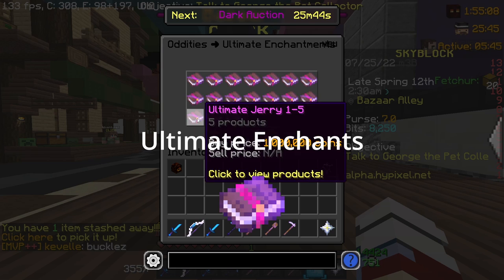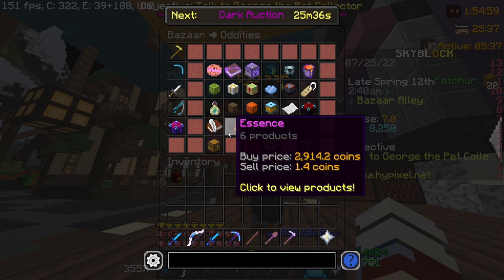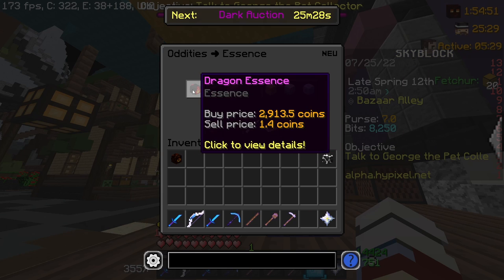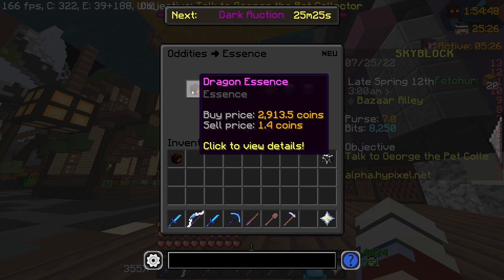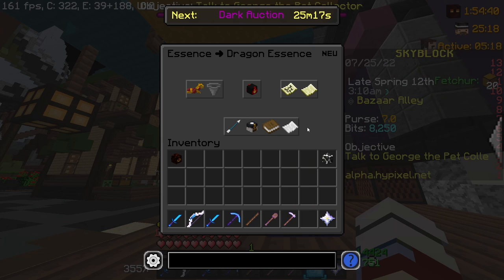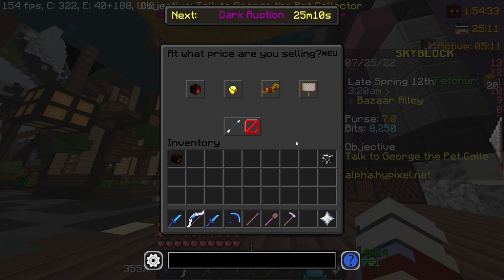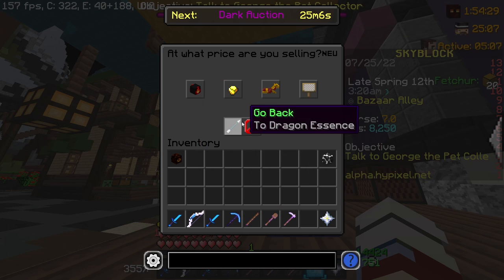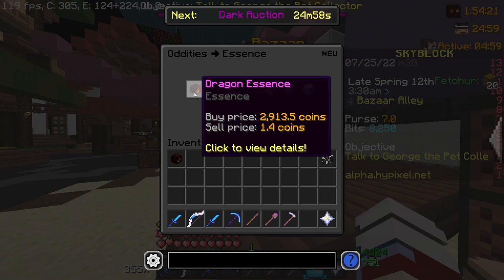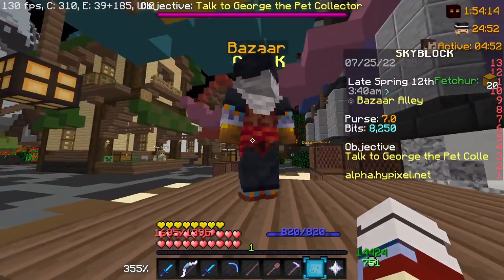You can actually now buy ultimate enchants from the bazaar, like Ultimate Wise and basically every ultimate in the game, even Chimera. Also, you can now officially buy essence from the bazaar. You cannot buy wither essence, but you can buy every other essence — dragon, spider, and all those. You can also sell essence now; for example if I sell all my dragon essence I get about one million coins for almost 400 dragon essence, though that's probably not the real price.